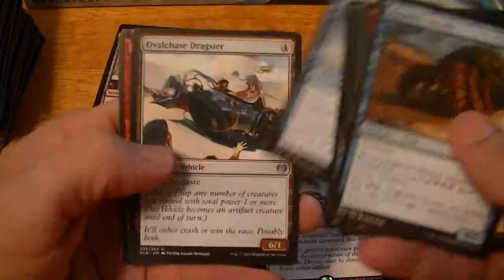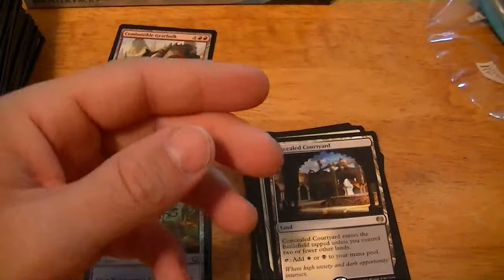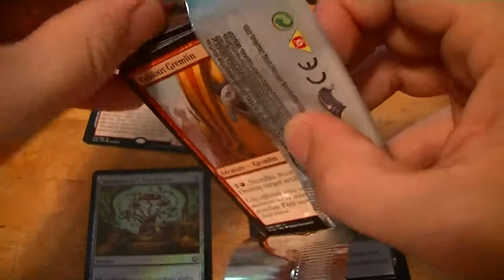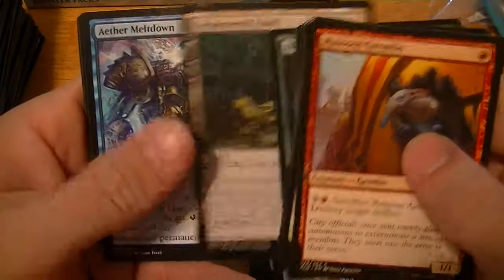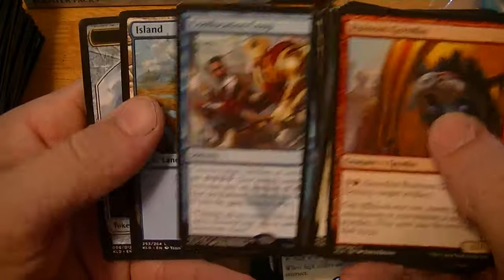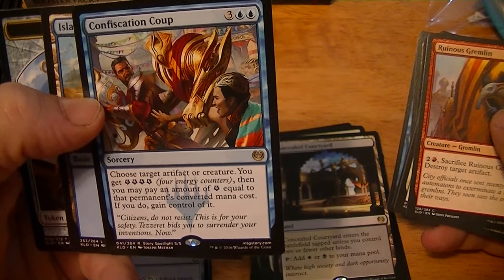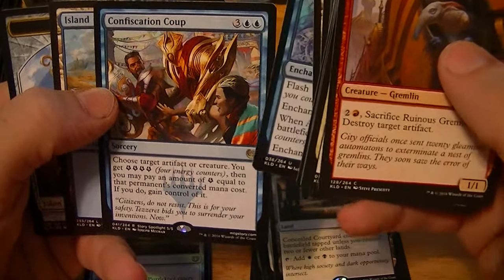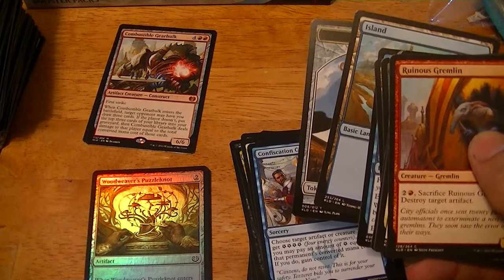High Tide Hermit. Longfin Skywhale, Oval Chase Dragster, Incendiary Sabotage, Concealed Courtyard. Blossoming Defense, Sequestered Stash, Aether Meltdown, Confiscation Coup — choose target artifact or creature, you get four energy counters, then you pay an amount of energy equal to that permanent's mana cost, and if you do, gain control of it. One dollar.